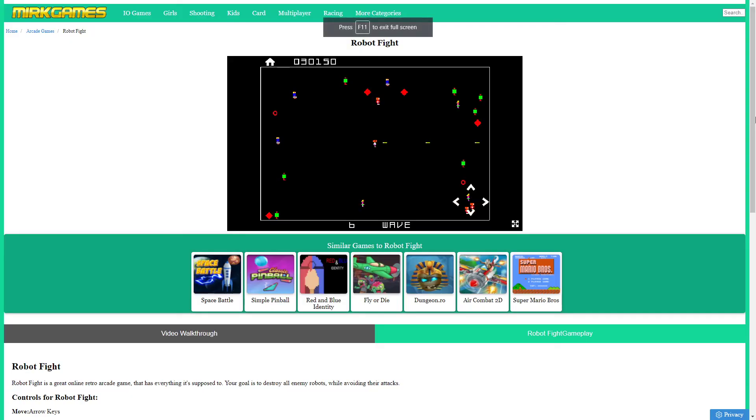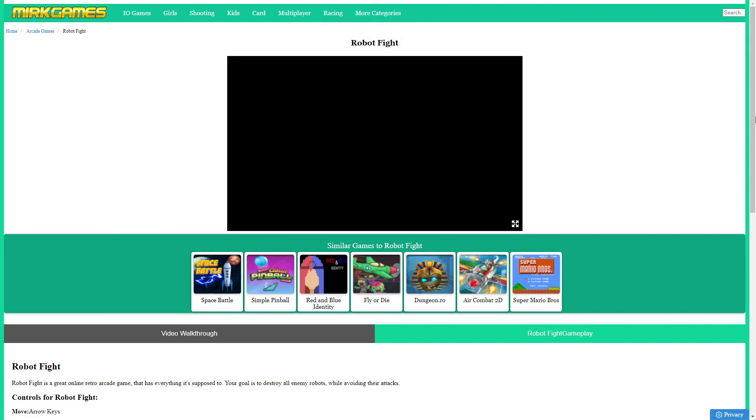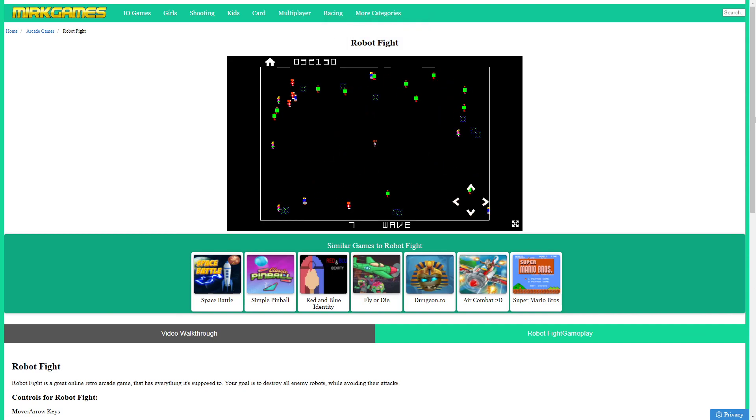That's enough — you saw how to play robot fight. Use the arrow keys, your guy will be shooting automatically, kill the robots in the game. Thanks for watching guys, see you in the next video.